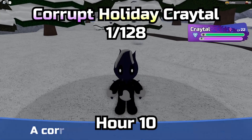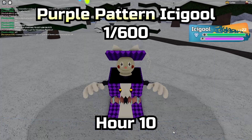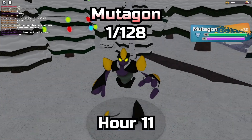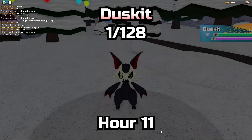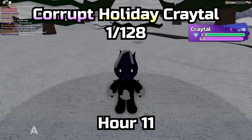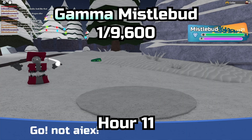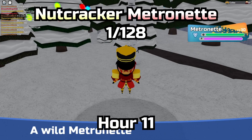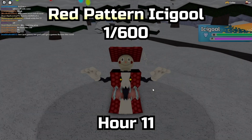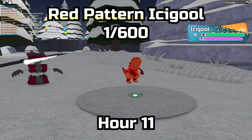Then a Duskit, and then Corrupt Kratol again. Then a Metronet, followed by Purple Patterned Icicle. Passing the 10-hour mark is the Mudagon, followed by Duskit. Then an Akalos, then a Gamma Kratol, followed by Corrupt Kratol. A Gamma Missile Bud — that's not bad at all, that's pretty rare. And then a Roaming Nutcracker Metronet, followed by a Red Patterned Icicle — it was my first one, and Red is my favorite color, so I'm kind of down with this one.